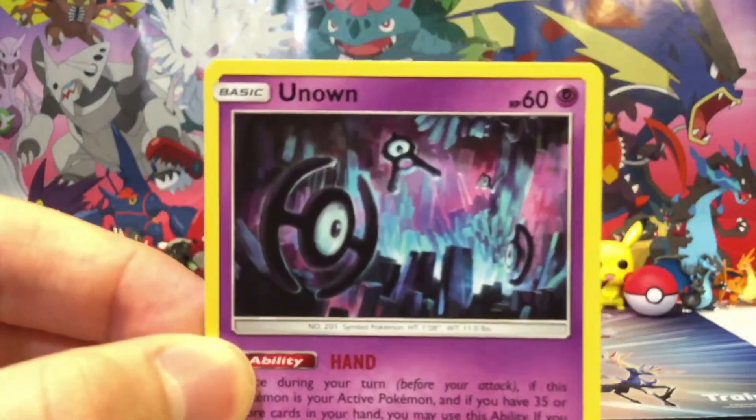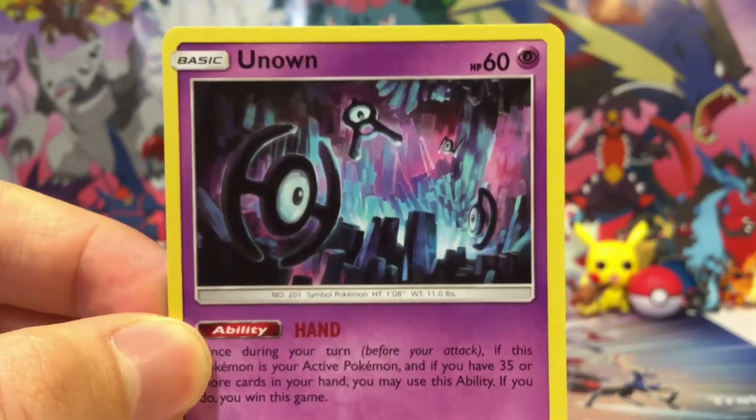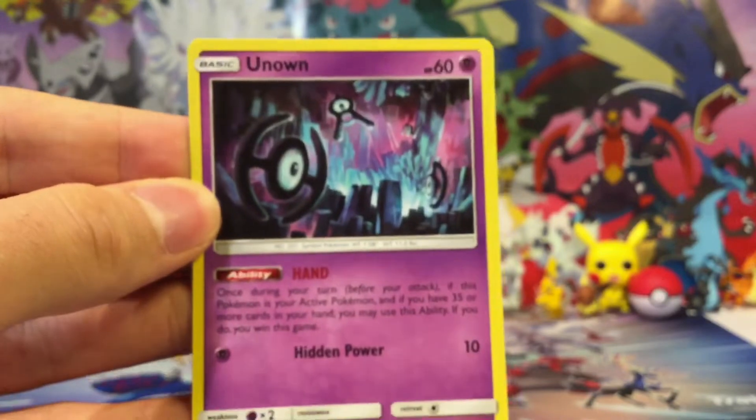I also want to point out the artwork — the ability says 'hand,' and it shows the H Unown, A Unown, N Unown, and D Unown spelling out 'hand.' So really epic.